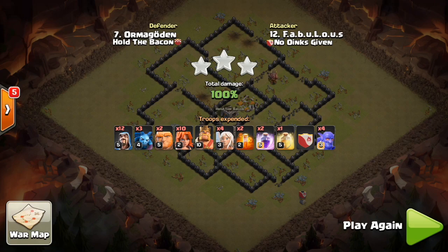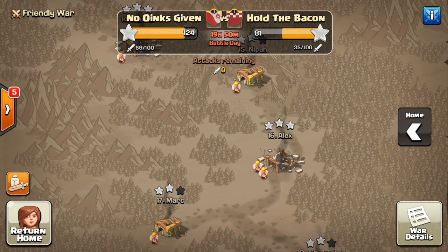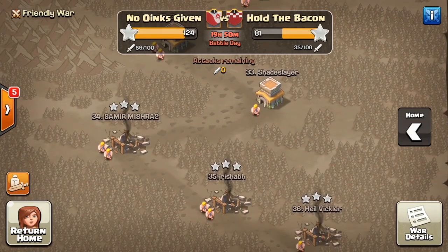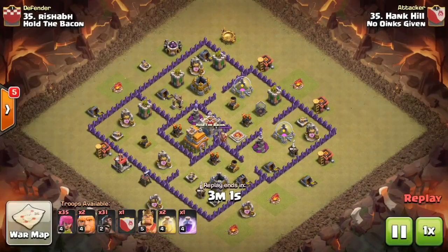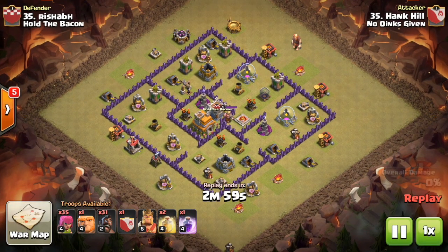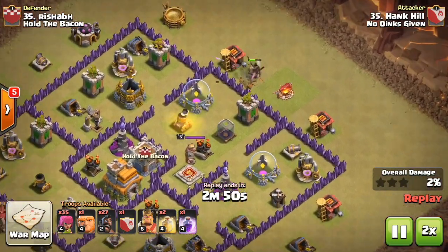This will be the last attack from our clan, then we'll take a look at the other clan's attacks. This is their 35 versus our 35 — a mass hog attack, really popular with the town hall sevens.